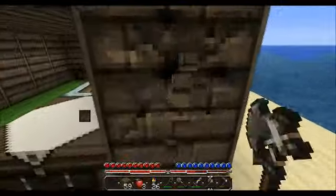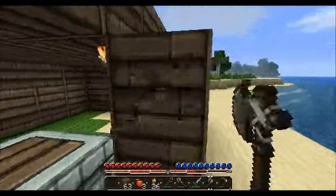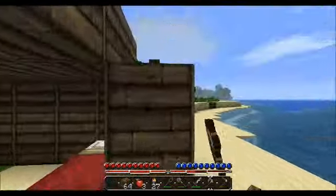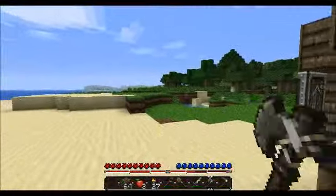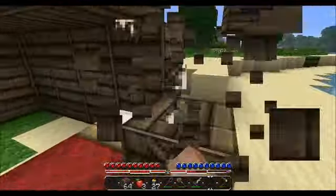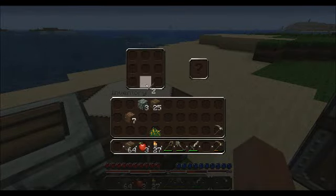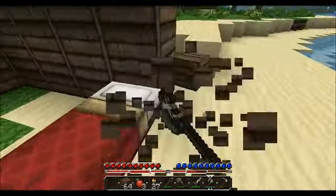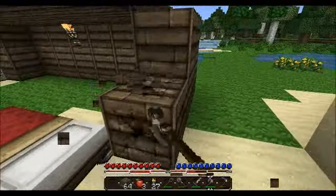I got some wood and a bit of coal and had to put this together. I basically spawned right there — I'll put the seed in the description if I remember. Wow, those axes don't last long, do they? So I'm just going to take down the whole house and kind of rebuild it.